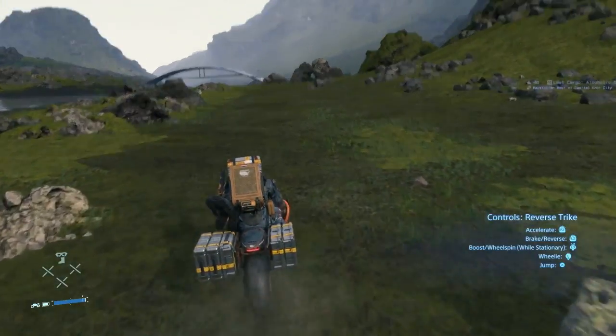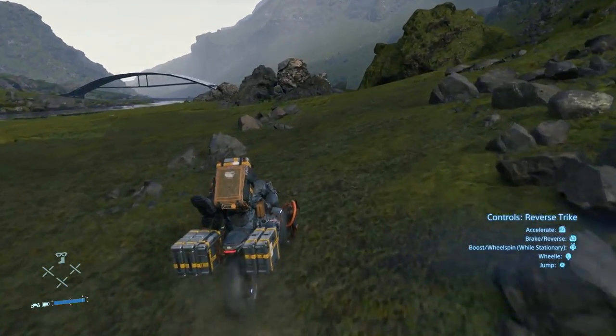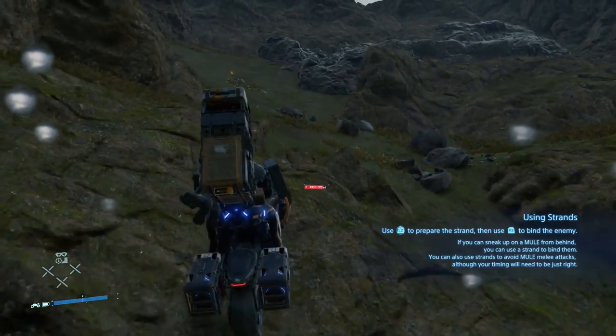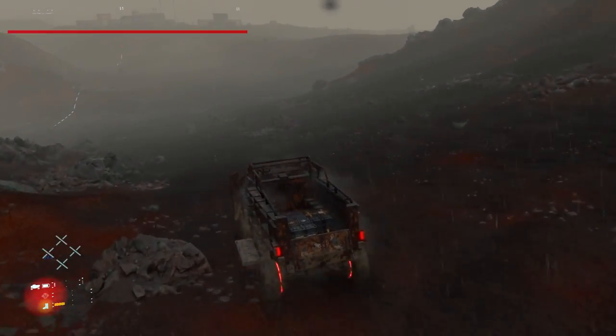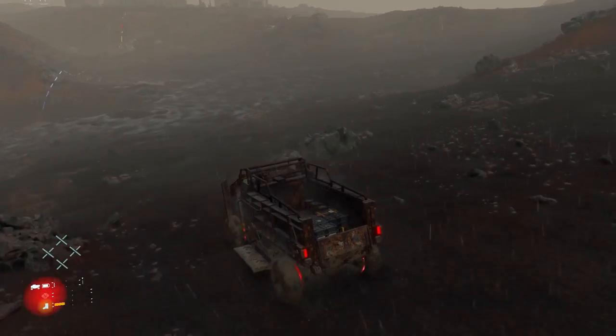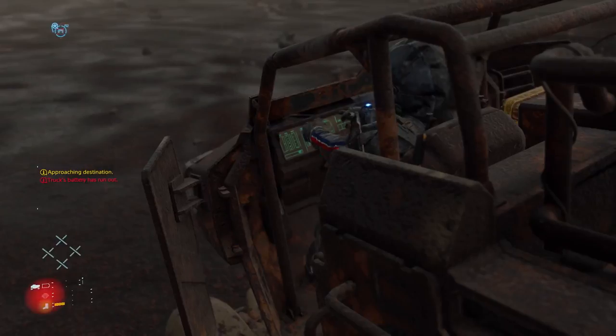Vehicles do best on flat terrain, but the trike at least has a little bit of an easier time handling rough ground, as you can hold back on the left control stick to do a wheelie, allowing you to climb over rocks with a certain degree of success. As vehicles take more and more damage from falls and timefall rain, you'll see them start to rust and eventually start sparking. At this point, a big enough fall could completely destroy it.